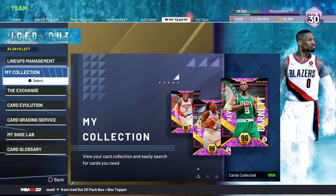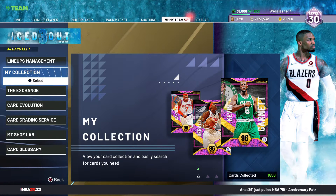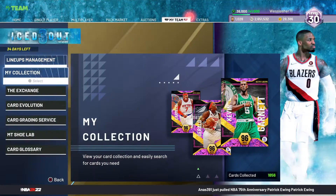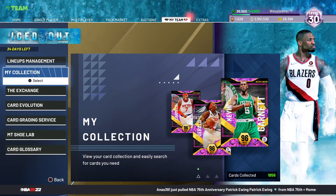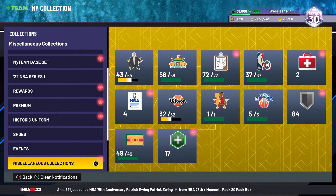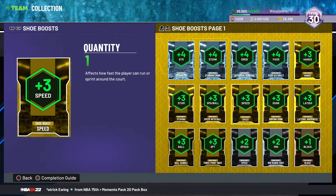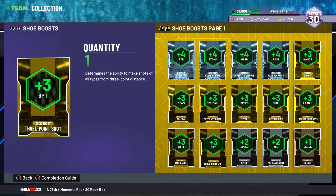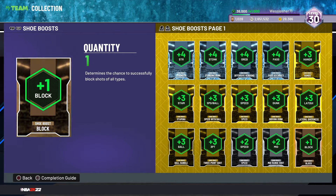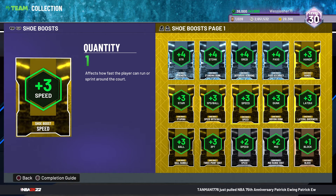Welcome to my channel. I'm going to make this quick video about how you can make a lot of MT in 2K22 My Team. What you want to do is — speed with ball, speed, lateral quickness, ball handling, three-point — you want to have these in your collection. I focus mostly on speed with ball because those make you the most MT, and acceleration sometimes.